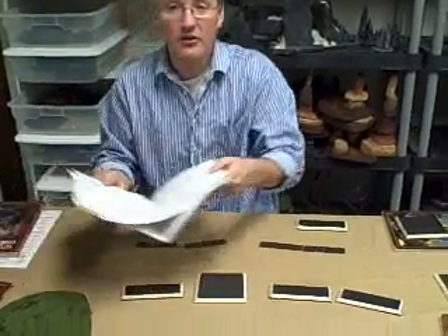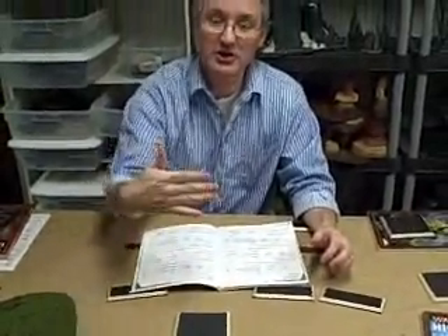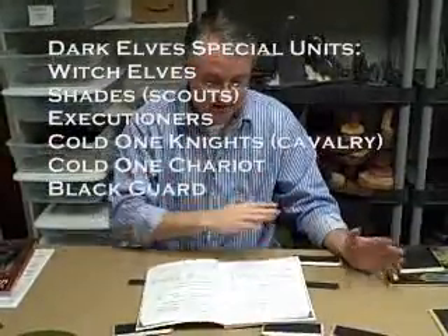Black Ark Corsairs — big fan of those, they're your little pirate raider guys. The dark elf assassin is wicked: you hide him in a block of troops, and when your opponent charges — or whenever you please — you reveal the assassin and he gets to strike first. So your opponent's big leader is about to pound you, and then the assassin jumps out and pikes him in the heart.